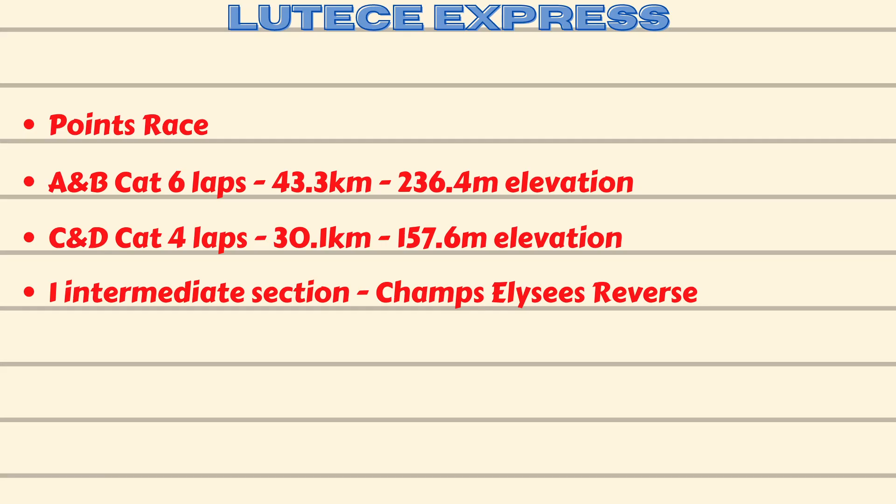Let's take a look at the Taylor tape for this one. It's split distances again with Cats A and B taking on six laps for 43.3 kilometres and 236.4 metres of elevation, and for Cats C and D it is four laps for 30.1 kilometres and 157.6 metres of elevation. Just the one sprint this week, carrying both first across the line and fastest through the segments — that one is the Champs-Élysées sprint reverse.